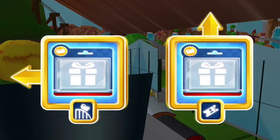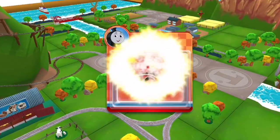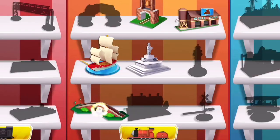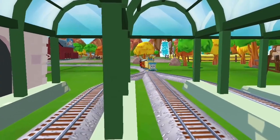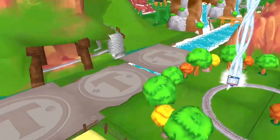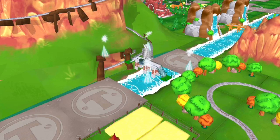Where to now? Left leads to Cannonball Curve! Knappford Station's just ahead! Good job! The passengers have arrived! Annie says thank you! Well done!